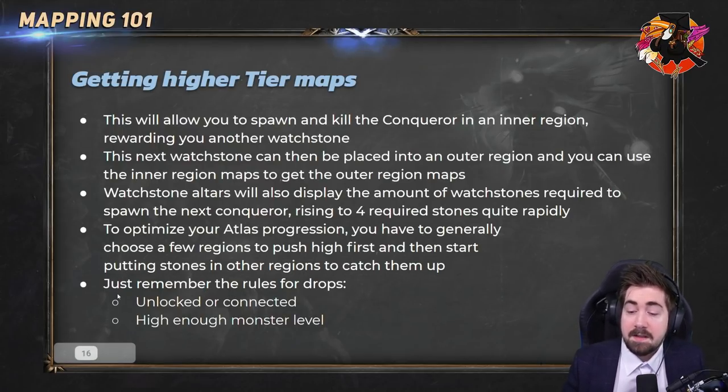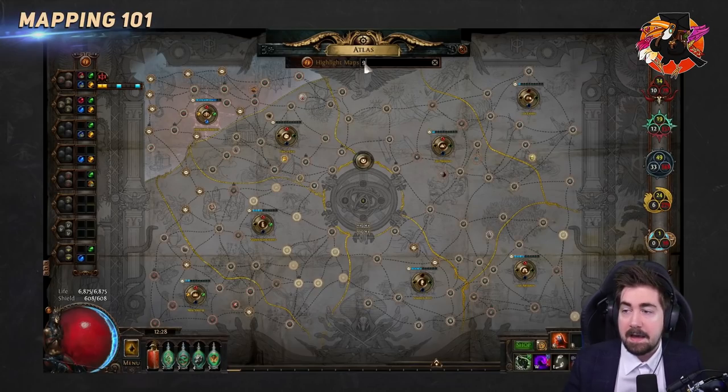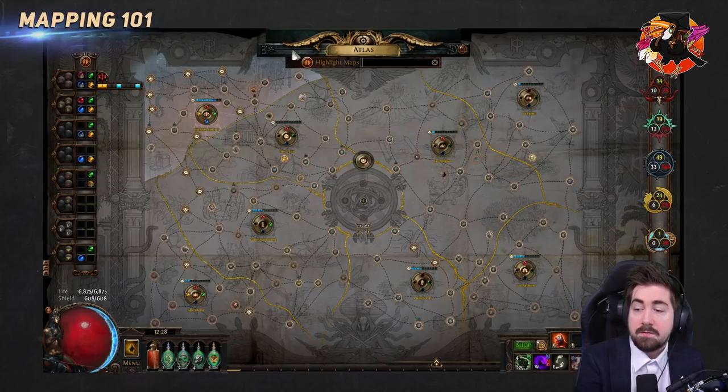At the end of the day, just remember: unlocked or connected, and high enough monster level — these are the core rules for dropping maps. And remember you can search for tiers in the atlas. Those are the key things to take away.